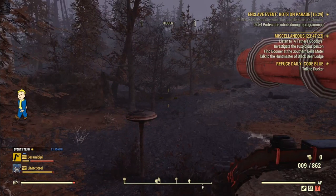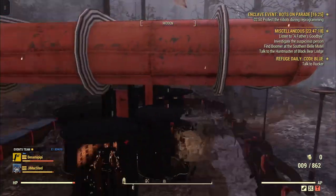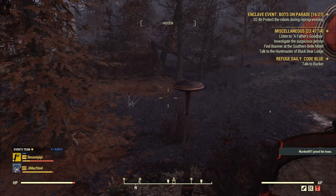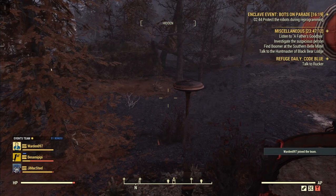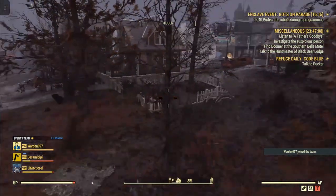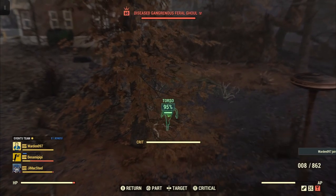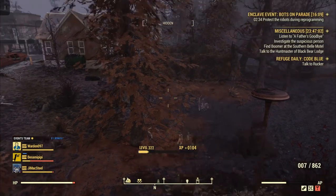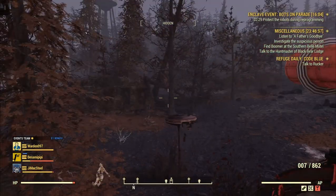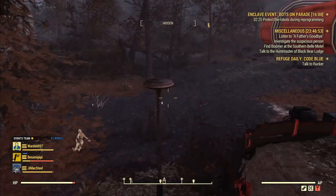Sometimes there are super mutants, but it's mostly ghouls. Now it is a little glitchy at times — some enemies you won't be able to hit for some reason, like you won't be able to use VATS on them. Sometimes it works, sometimes it doesn't. I just find this particular event a little glitchy, so just be aware of that if you're doing one of these Bots on Parade events.